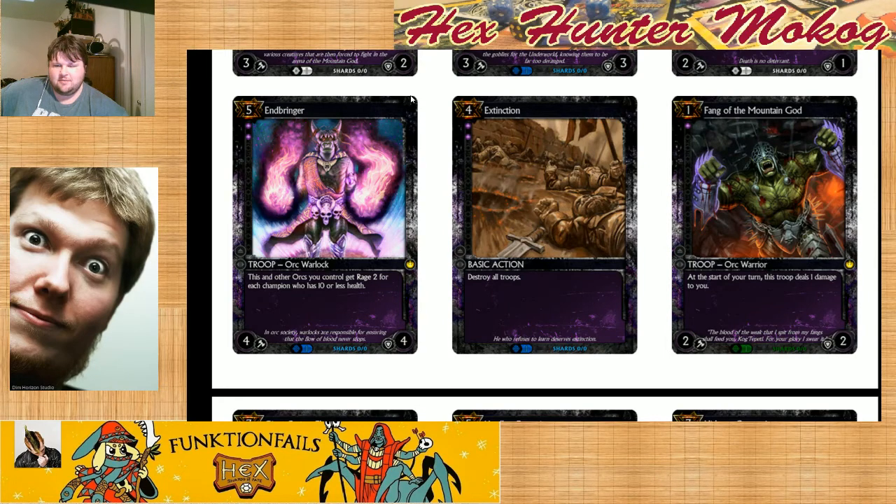My initial thought is that I would have left Extinction at a five cost, and also would have excluded Brave Howler — despite it being my favorite card so far from set one — just to make the metagame a little bit more interesting. They could have changed it in set two, but in set one I would have left it out.